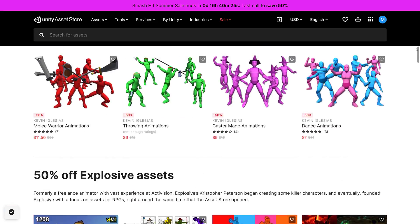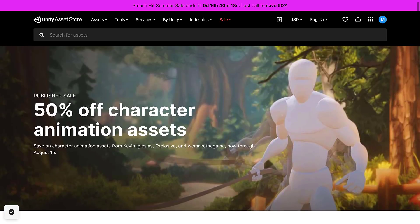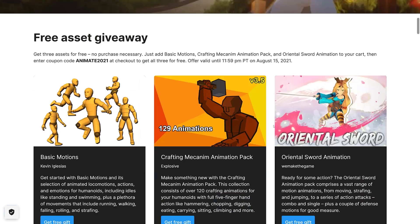This is the character animation asset sale, and it ends August the 15th — the last time you can get these three free packs. Basic Motions is probably going to be the handiest for the majority of people because it covers stuff you need for everything: walking, jumping, running, strafing. The other two are more specialized — I don't know why the sword pack is limited to Oriental swords, since it's really just general sword fighting animations, not specifically Dao and Katanas.